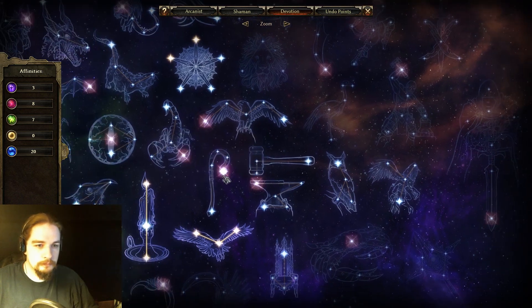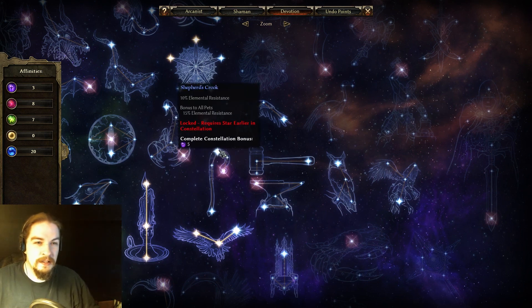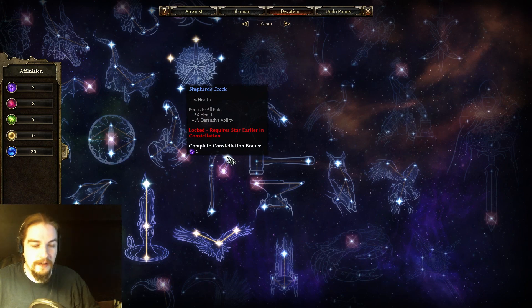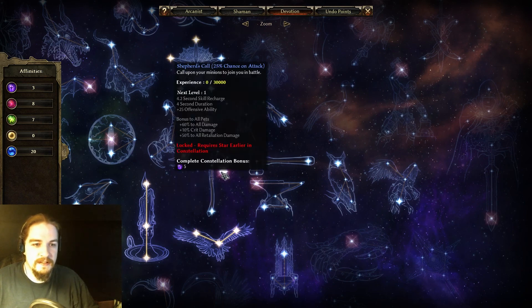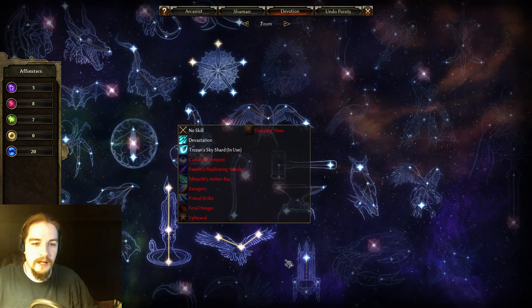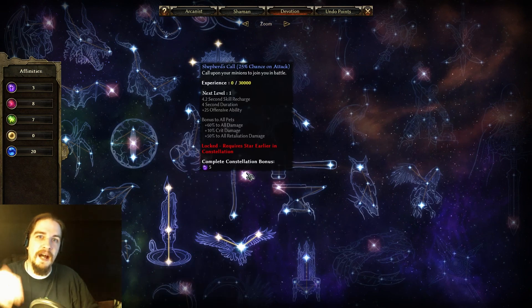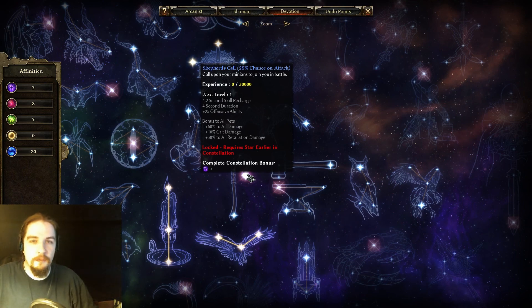Shepherd's Crook gives health for you and your pets, cunning, elemental resistance for you and your pets, and defensive ability. The ability Shepherd's Call — 25% chance on attack — gives you bonus offensive ability and your pets gain a lot of bonus damage, crit damage, and retaliation damage. This is definitely a pet constellation. If you're doing a pet build on a Conjurer, throw this on a one-point sigil of consumption and you can activate it with much more reliability.